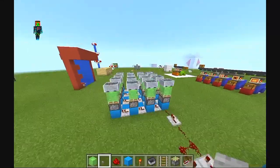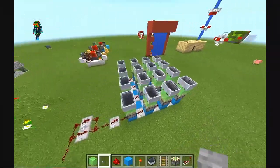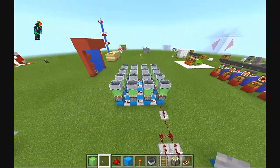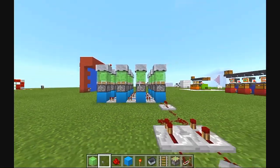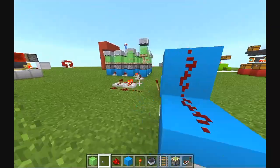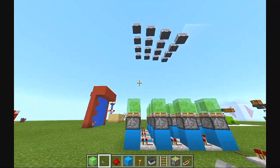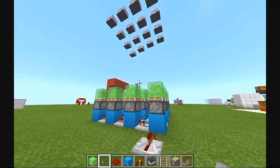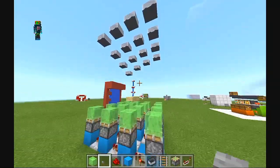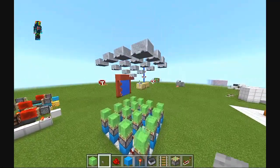Alright guys, so right here, as you can see, this is the wave machine. You can make this as large as you want or as small as you want. You can make it even smaller than this — you can do about 3x3. This is actually a 4x4. I'm about to demonstrate how it works. Click the button and bam, there you go. It creates a pretty cool wave with the minecarts. You can make it massive — like a thousand blocks and make massive waves. It probably would really lag your device, but it just looks really cool.